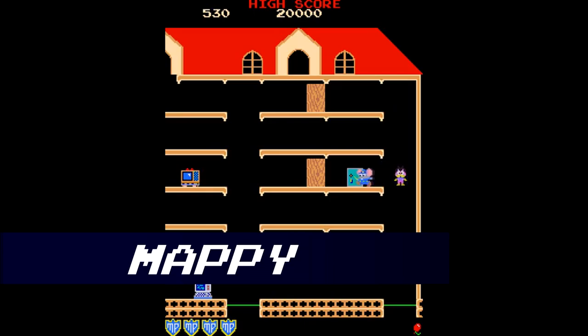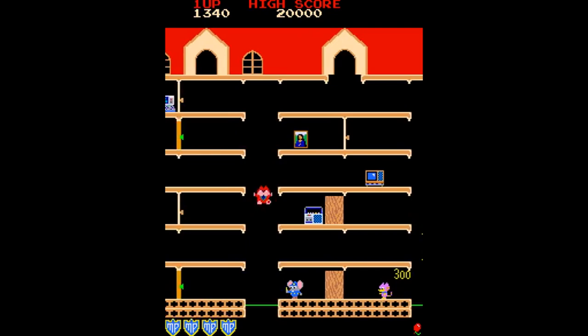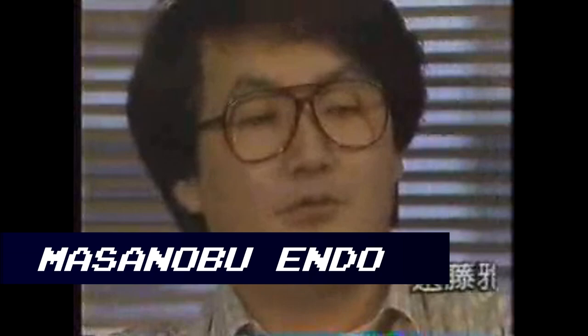The story of The Tower of Druaga takes us back to Namco. We have talked about Namco several times before. Among other games, Namco has been responsible for Pac-Man, Galaga, and Pole Position. We last talked about Namco in our video on Mappy. For The Tower of Druaga, Namco turned to Masanobu Endo.